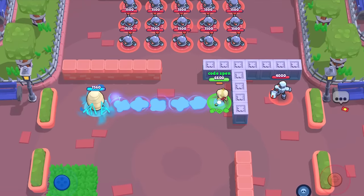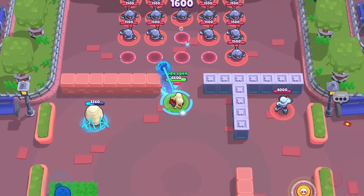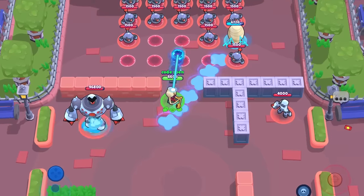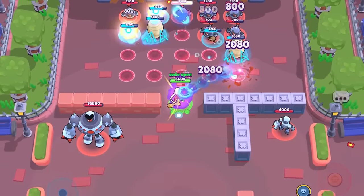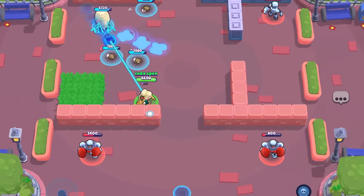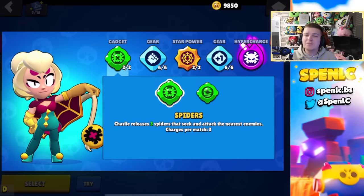Charlie's second star power is called Slimy. Whenever Charlie throws her cocoon, she leaves behind a slime trail that slows opponents for five seconds — like a mini residue effect. Even if you miss the cocoon, the slime trail is still left behind. If you use this star power, it's more beneficial to use your super at max distance to get the most out of the slow. It can be pretty good, especially if her super is easy to hit.